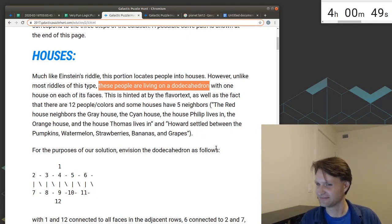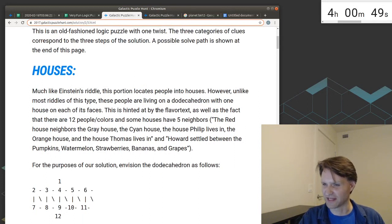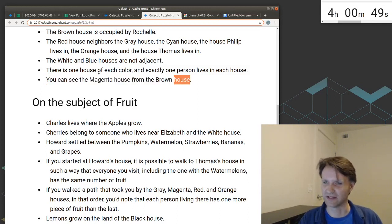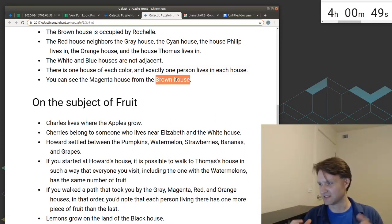For some reason the twist did not really feel like a big aha moment to me. I know it was clued by the flavor text and the fact that there were 12 people with five neighbors. This clue in particular — 'you can see one house from another' — felt like it made less sense on a dodecahedron than on houses on a street. Maybe it could have said 'the magenta house is just over the horizon from the brown house' — then once you realize it's a very small planetoid, it certainly makes sense. But the twist was clued and it was pretty cool, so I thought it was well done.